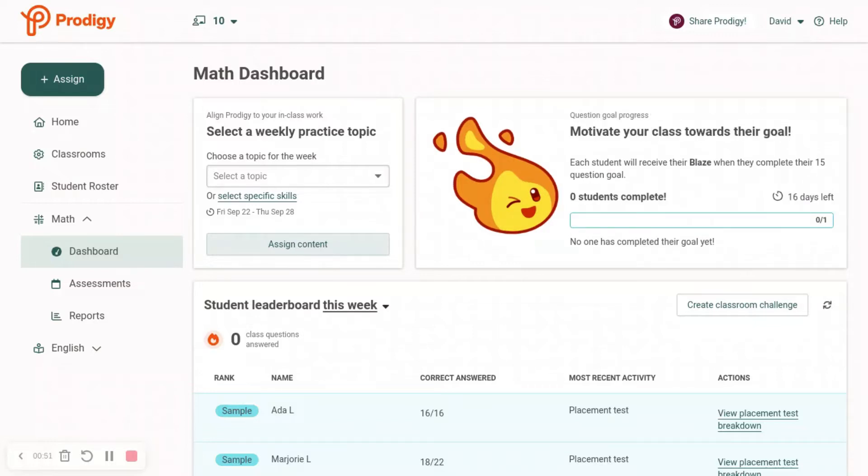And you have 16 days to do this, so you do have time to ask your teacher to assign it. But if you do already have your own Teacher Account, this should be pretty good for you. Now what I have to do is log out of my Teacher Account.